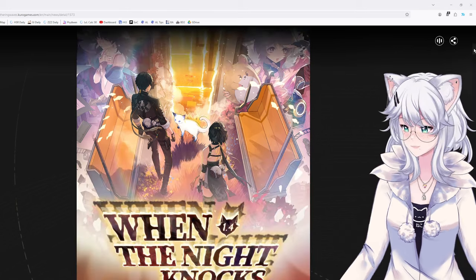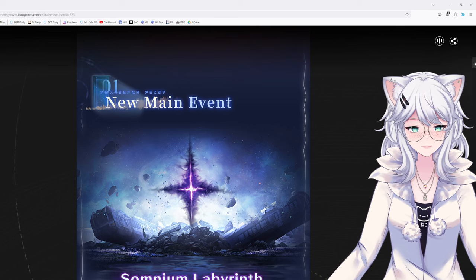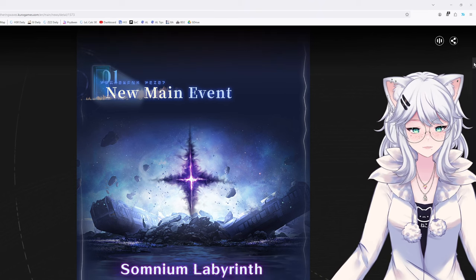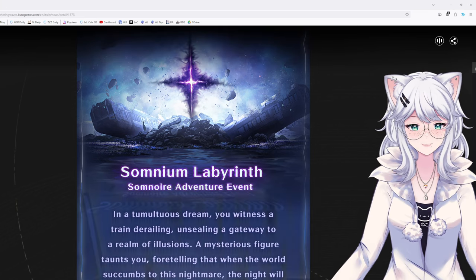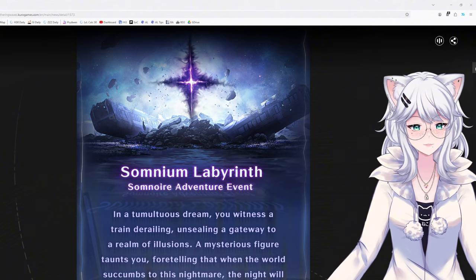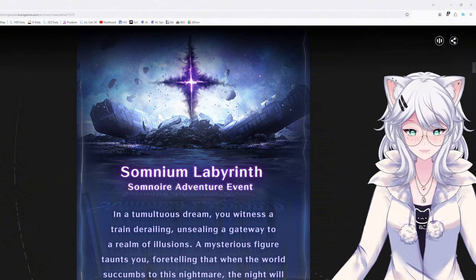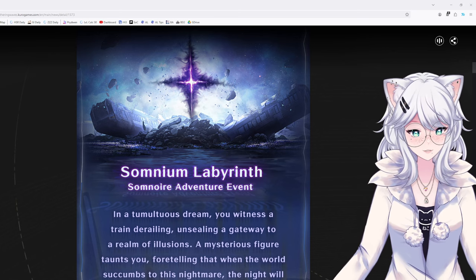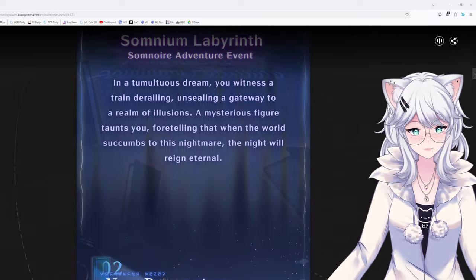Moving on, we can see the new main event: Somnium Labyrinth's Somnoir Adventure Event. In a tumultuous dream, you witness a train derailing, unsealing a gateway to a realm of illusions. A mysterious figure taunts you, foretelling that when the world succumbs to this nightmare, the night will reign eternal. Very spooky stuff.